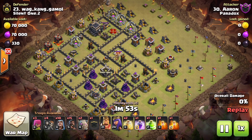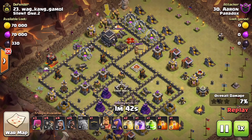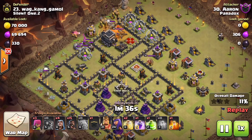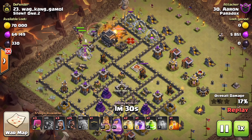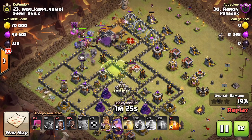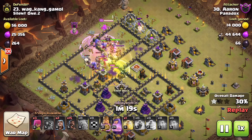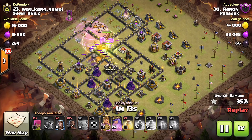The first golem is dropped on the western corner with a few wizards to clear structures. Another golem is dropped in the center — within range of the archer queen — and a third golem is placed as well. Wizards clear on all flanks, defenses get distracted on the golems, wall breakers sneak in to open a compartment, and a jump spell grants access to a large portion of the base. A poison spell is dropped for the clan castle troops.